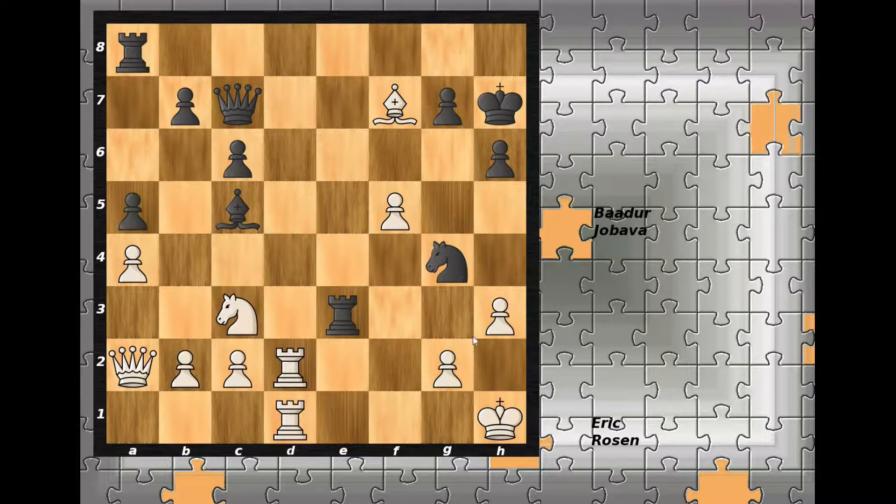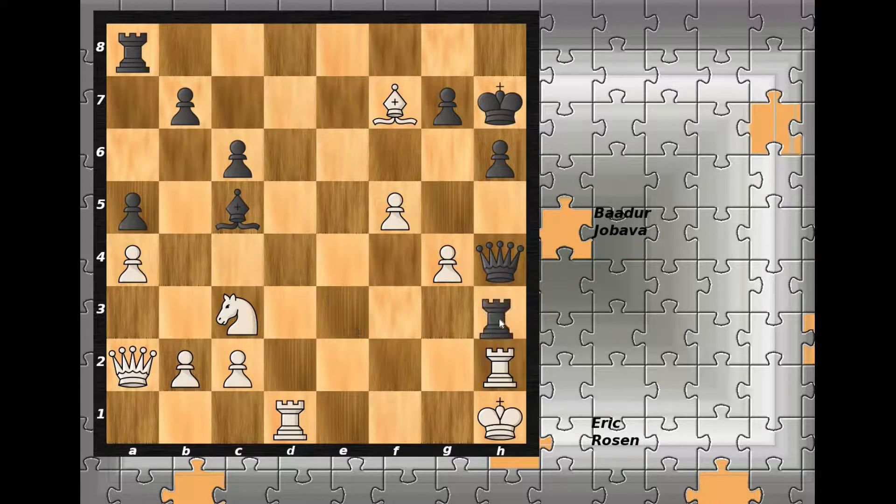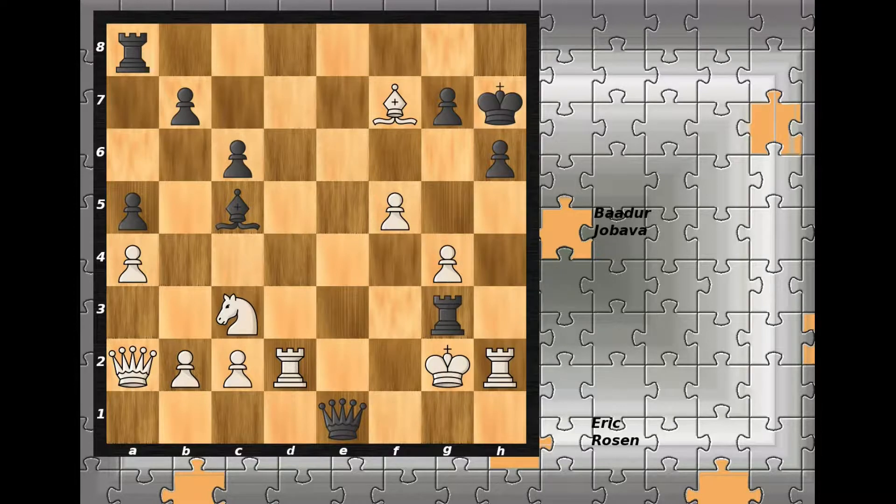Even if White tries g3, after queen captures and White captures the knight, it's queen to h4 check. The only option is rook to h2, and after rook to h3, threatening checkmate on h2, White cannot capture because queen captures is checkmate. Even if White defends with rook from d2, defending the rook on h2, we have queen to e1 check, after king to g2, rook to g3 — checkmate.